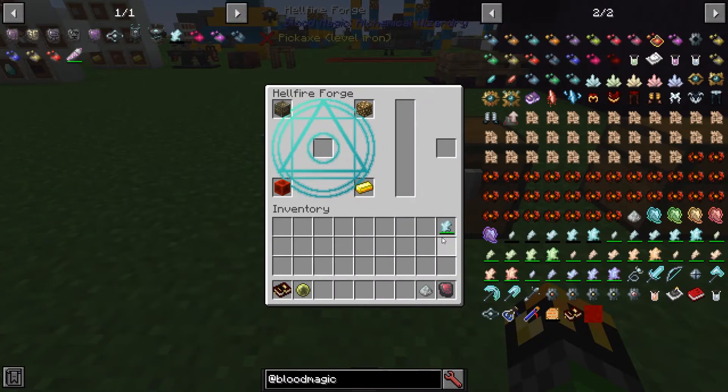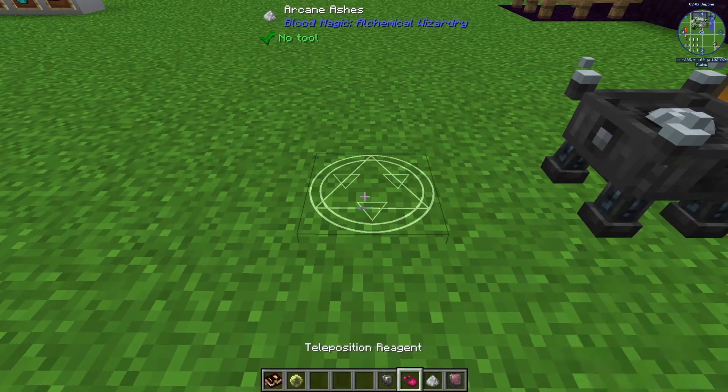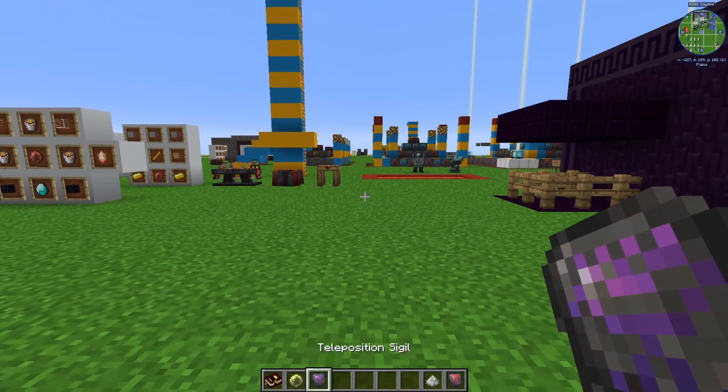The Teleposition Sigil is made by using a Teleposer, a Glowstone Block, a Redstone Block, and a Gold Ingot with a Greater Tartar Gem or higher. You'll need at least 1500 wills in the gem and it will consume 200 of it. Arcane Ashes, Reagent, and a Demonic Slate will give you your Teleposition Sigil.